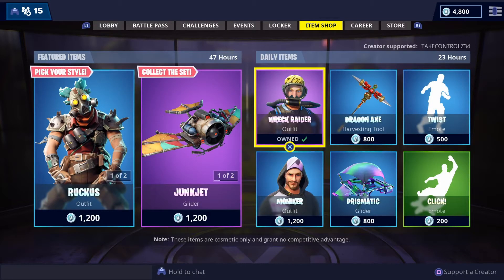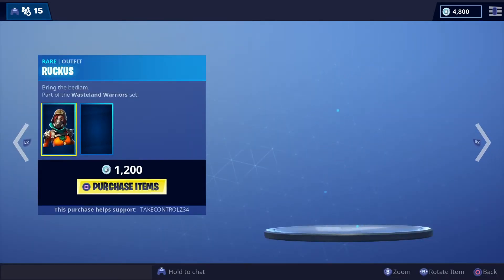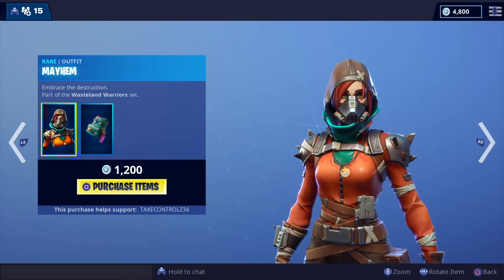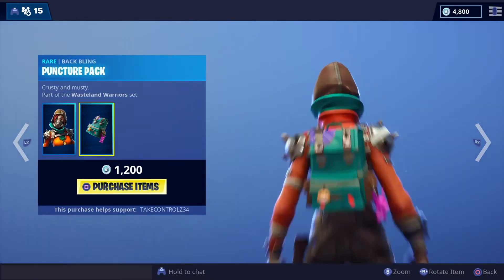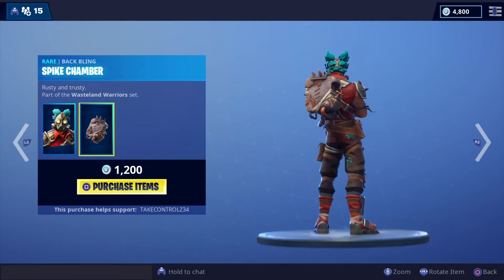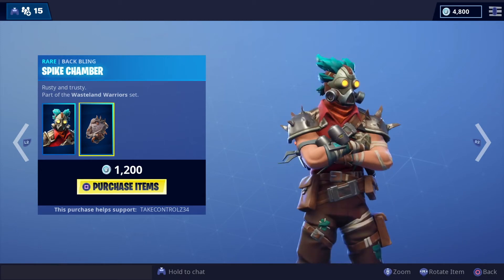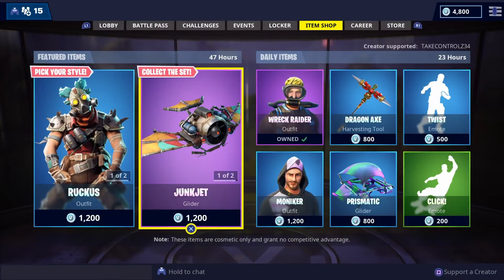Right, here we go. Oh my god, Ruckus, look at him! Mayhem, look at her! Oh, that back bling's sick. What's this one? Oh, that back bling's a bit lame to be honest. What else is here? Junk Jet.